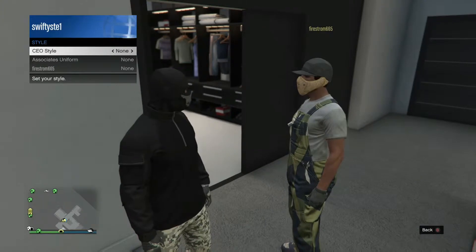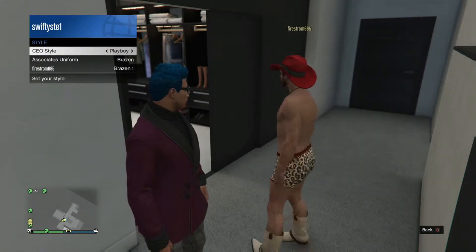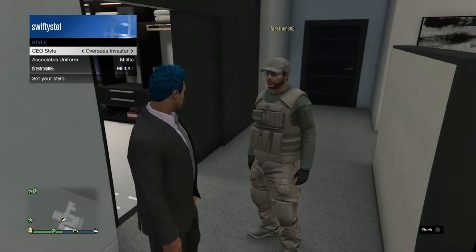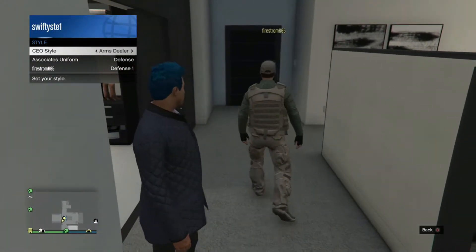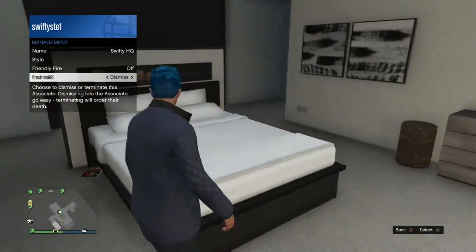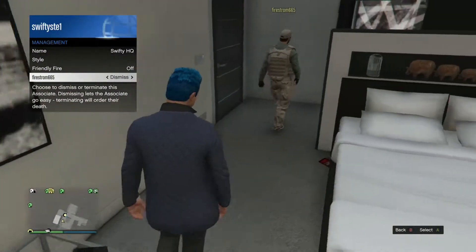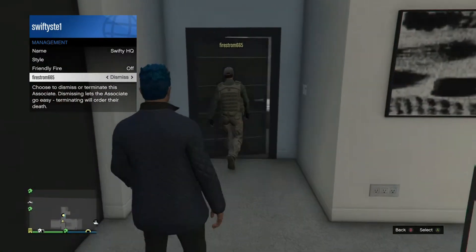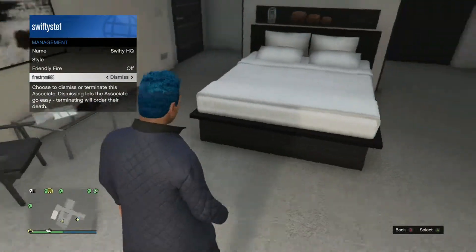Once you've invited them, go to Management, then Associates. Use left or right on the D-pad to scroll through the outfits and let your friend choose which one they prefer. Hover over Dismiss. Your friend needs to be standing right outside their shower, pressing right on the D-pad. Count down from three to zero — at the very same time you dismiss them, they press right on the D-pad.